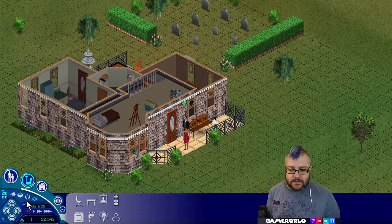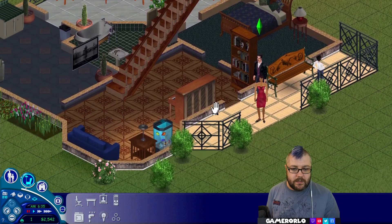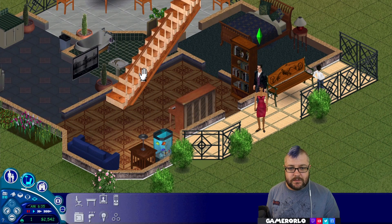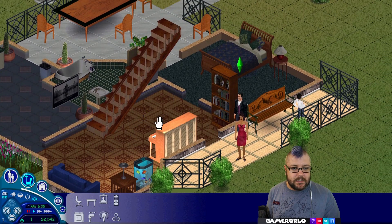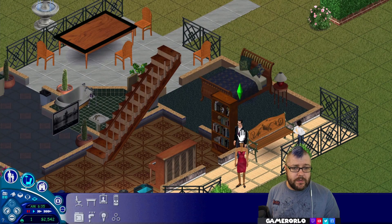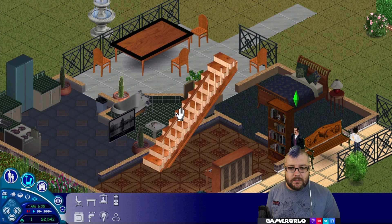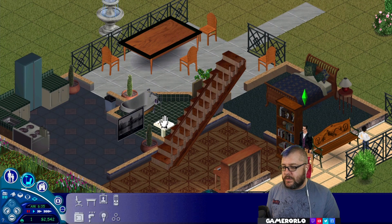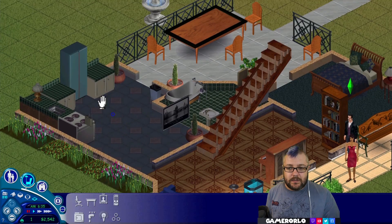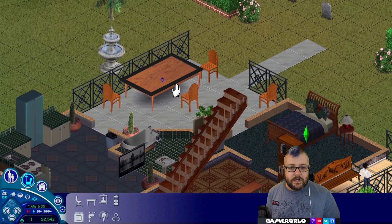So this is the Goth House. When you come into the house, you've got the living room which is very sparse, not much in it with the stairs upstairs. Got a little porch outside. Got Bella and Mortimer's bedroom here with a family bathroom in the middle. I did play this house a lot when I was younger. Got their little kitchen.